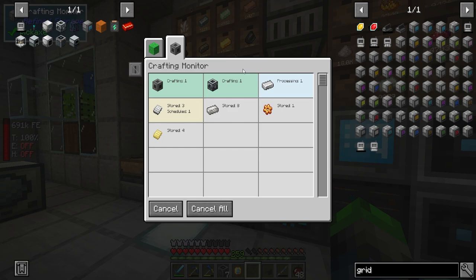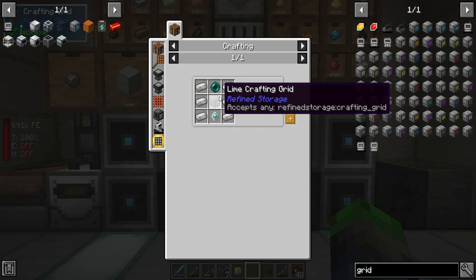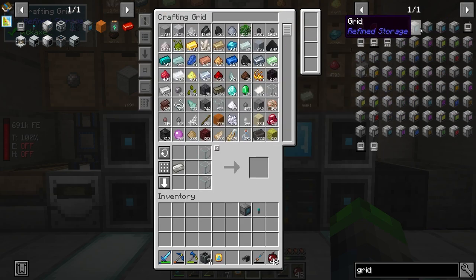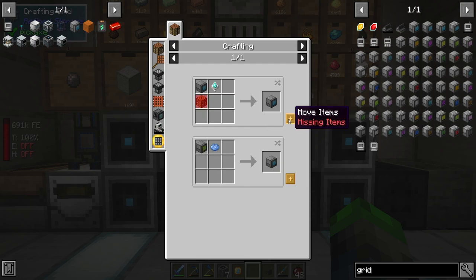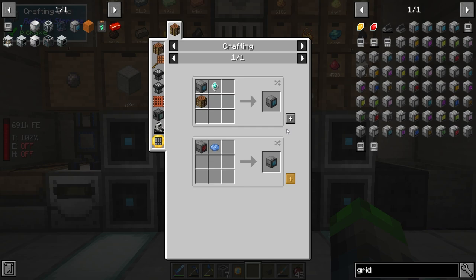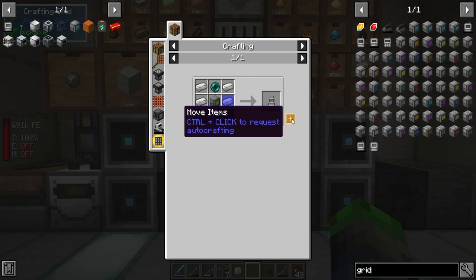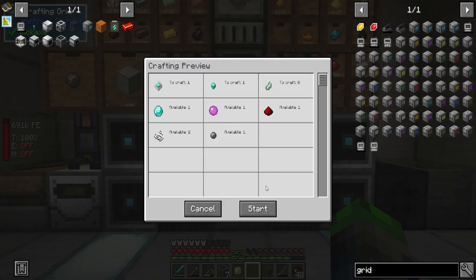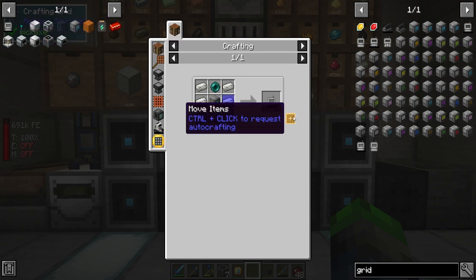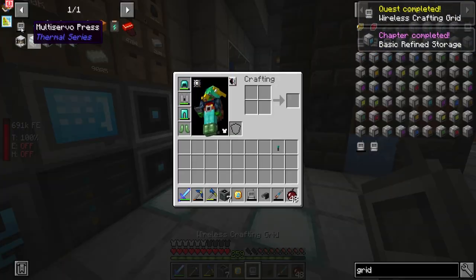Oh man, we also need to do all of the alloys as well. So we need a crafting grid as well. Crafting grid — we just need a crafting table, and booyah, we have another grid. So now all we need is some more of those guys. And boom, wireless crafting grid has been created.